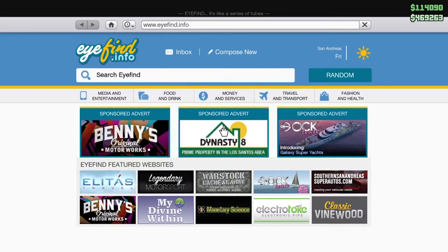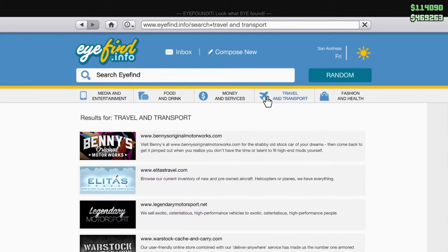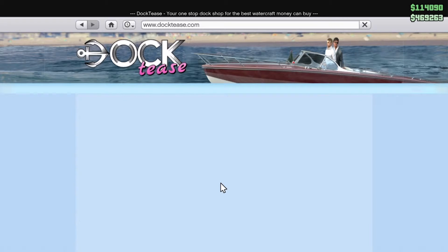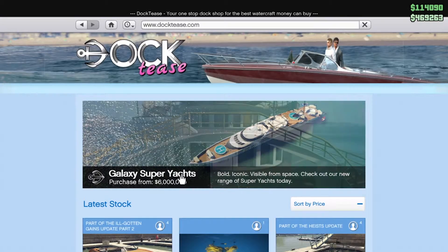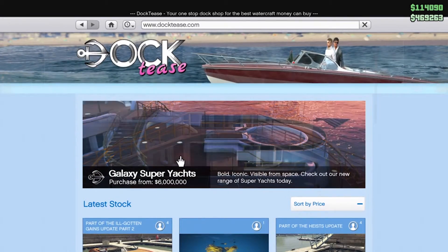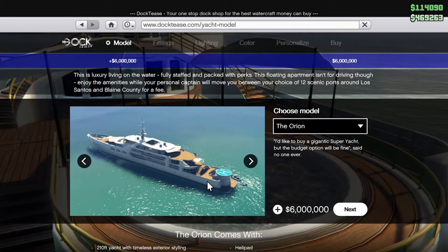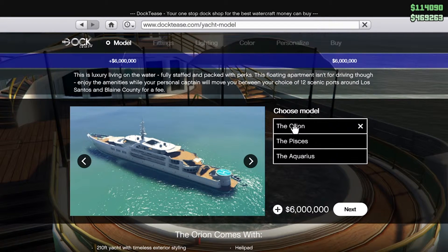In the Travel and Transport section, if we go down to the Dock Tees, I noticed there was a Galaxy Super Yacht. It's not in the boat section — you have to actually click the advert at the top. You can build your own super yacht and pretty much customize everything. At the top there's fittings, lighting, color, personalization, and everything.